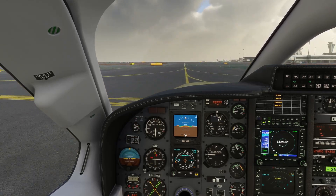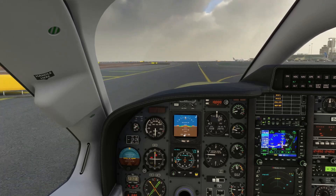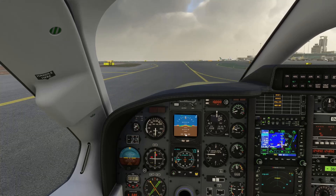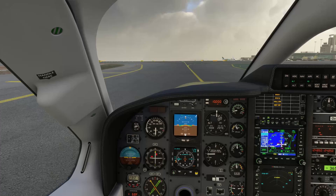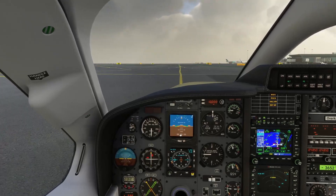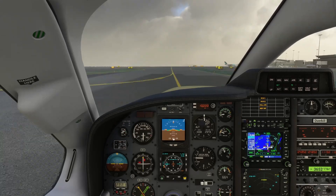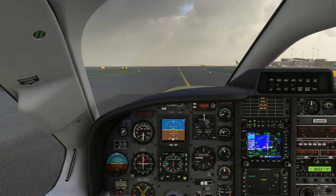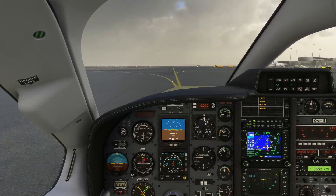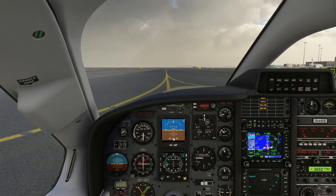Let's go ahead and set our navigation and monitor ground speed. According to the real-world POH for the TBM 850, the run-up is done initially on line-up — you line up to the runway centerline and do your run-up. That seems odd to me, and if you're playing in multiplayer or live traffic, you want to avoid that. So I'll be using the hold short point as our run-up location. I'm not using any track IR or head tracking today — this is a tutorial series, so we'll keep the camera very steady.